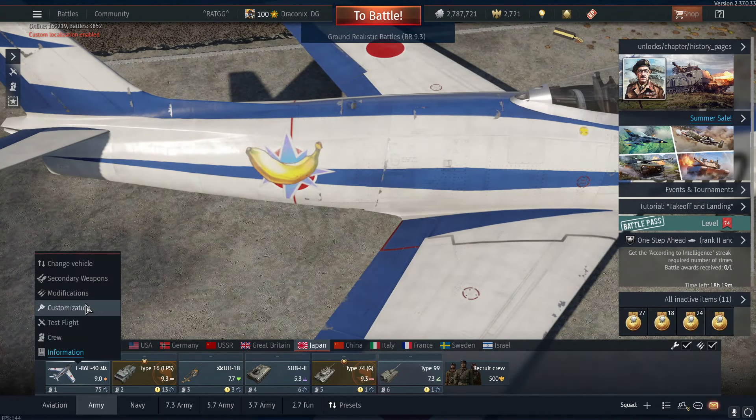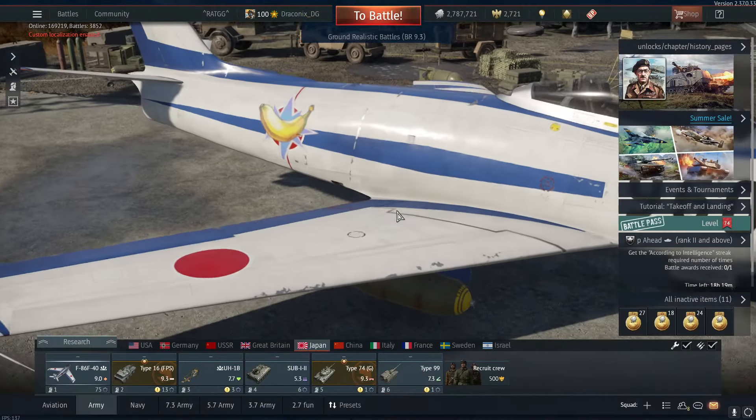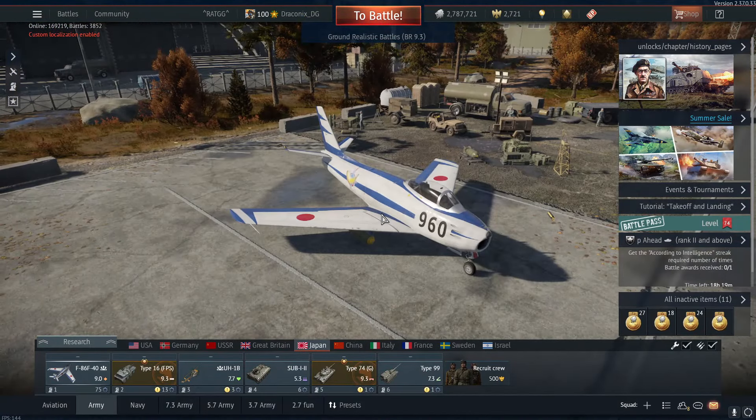After 100 clicks you get the banana decal. This is how it looks on my plane, and this is how it looks in the game — all normal. But how do you get the decorators and the victory marks?